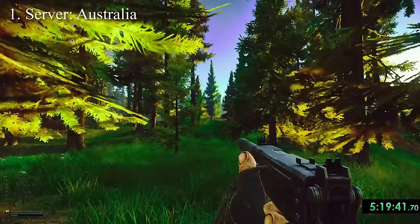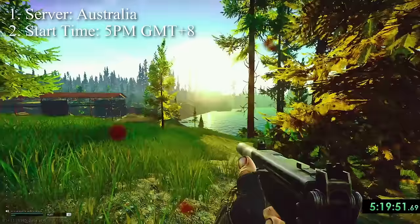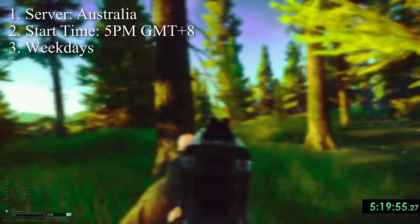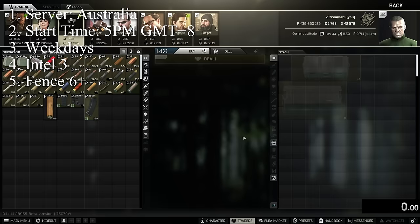I tried to control as many variables as I could, so for every test I ran on the same server — that is Australia. I started at the same time of day, 5pm WAST GMT+8, which is about peak time for the server. I ran the test on the same type of day — that is weekdays, because there's a big difference between weekdays and weekends, where weekends are usually more popping. I had Intel level 3 for all of the tests and I kept my fence rep above 6.